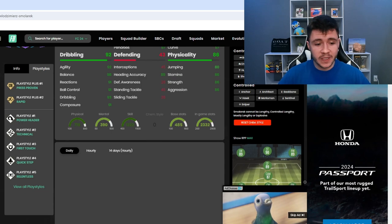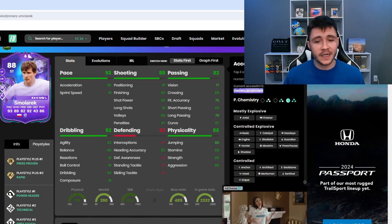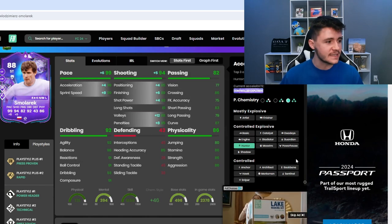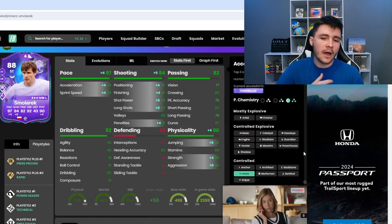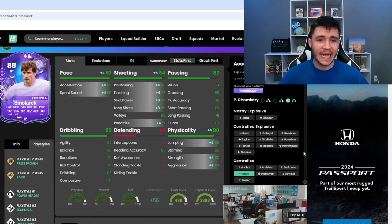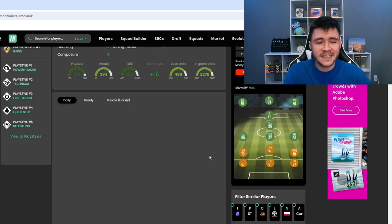A lot of the play styles do revolve around his dribbling, which is honestly a huge part to his game. When it comes to chemistry styles, there's probably two options that are going to work really well: the Hawk and the Hunter. If we give him the Hunter chem style, it's going to give him the controlled explosive acceleration type — he is going to have a whopping 99 pace and 94 shooting. If you want him to be a bit stronger in-game, give him the Hawk: 97 pace with 99 acceleration and 95 sprint speed, still 94 shooting, and 90 physical with 90 strength and 94 aggression. With the Hunter chem style, he does become a 93 rated striker.